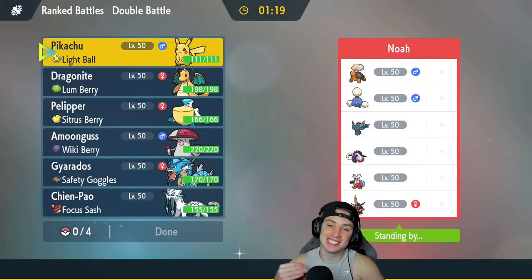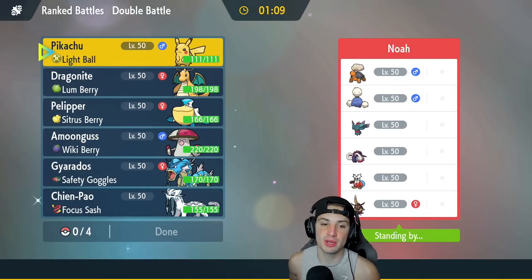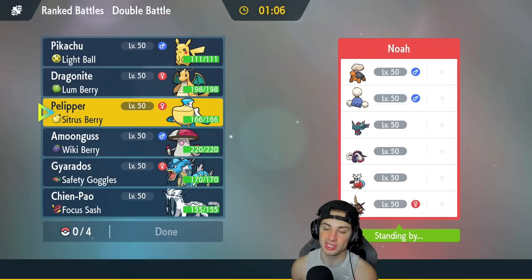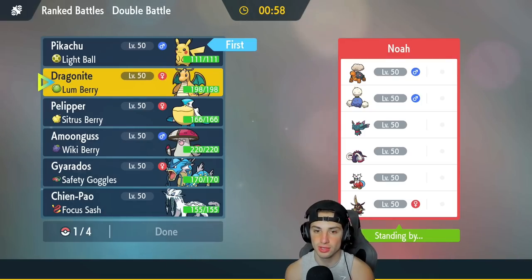First match — it's a brand new season so we're starting 0-0, looking for our first win. We're going up against a Jumpuff and Torkoal team, which is very strong. I'll definitely bring Pelipper as a back-end Pokémon just in case they lead Torkoal so I can swap in and handle the weather. I'm thinking I'll lead Pikachu — Fake Out turn one, can do a good bit.